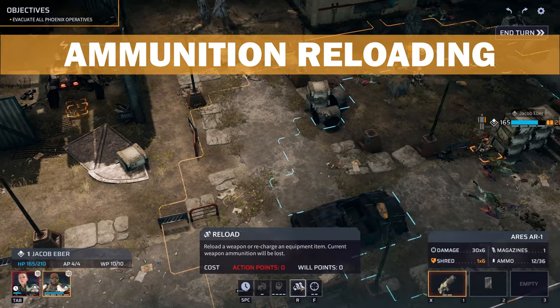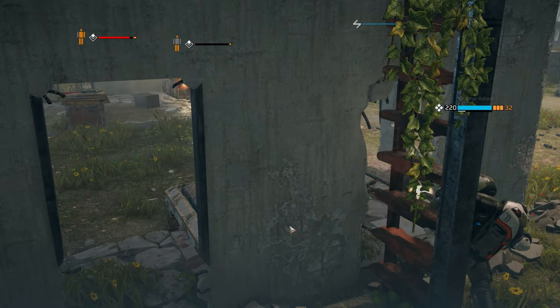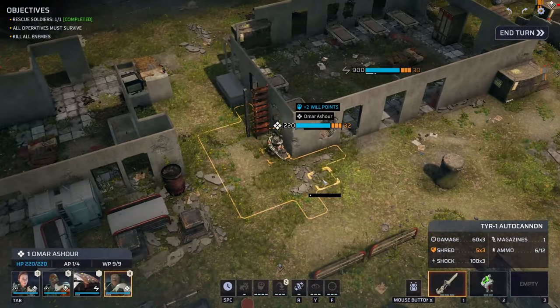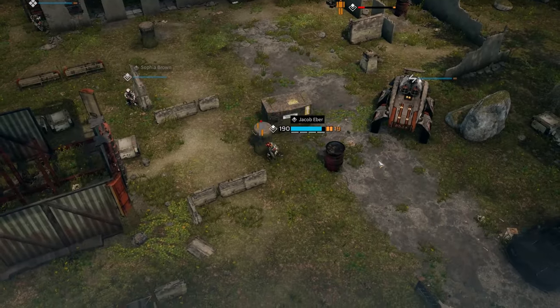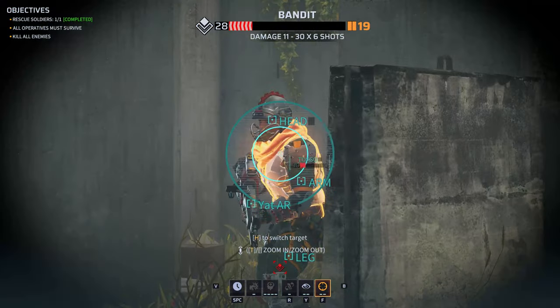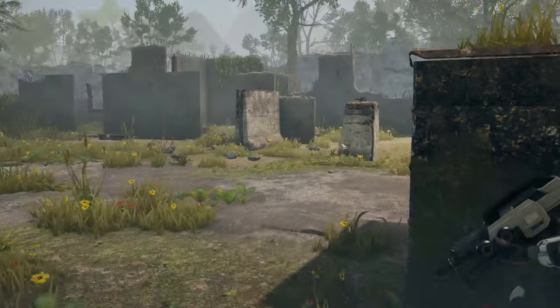Now back to the basics with another very important note. When you reload a weapon in Phoenix Point, you throw away all the ammunition remaining in that old clip — there is no recycling of old clips in this game. This means you have to think before reloading: do you want to keep going on the ammo you have, or throw it away to have a full clip available? This adds to tactical thinking in inventory management and I personally love it.